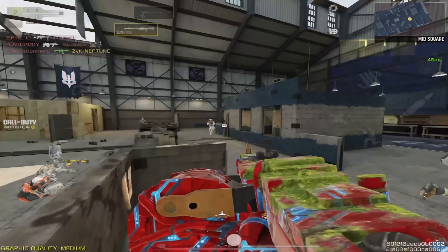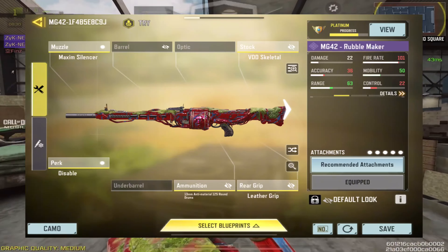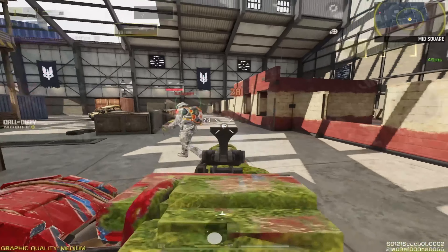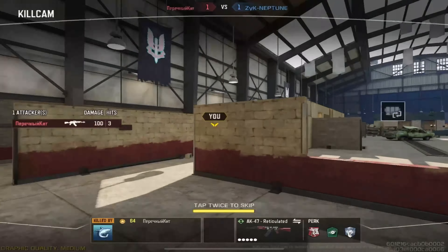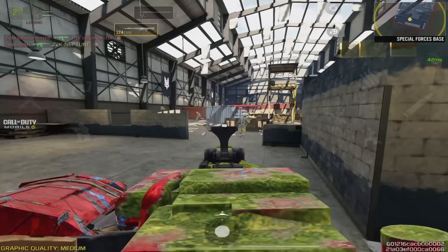Coming in at number 4 we have the MG42. This weapon is good for all ranges because of its fast fire rate and fast time to kill. If you are not confident with your aim, then this gun is perfect as there are 125 bullets in a magazine. Just make sure to get into cover as the reload may take a while.